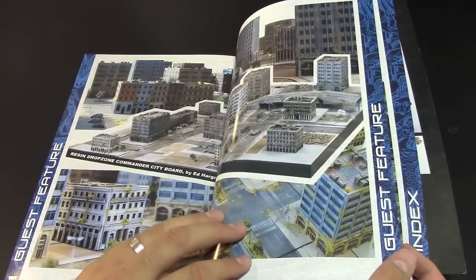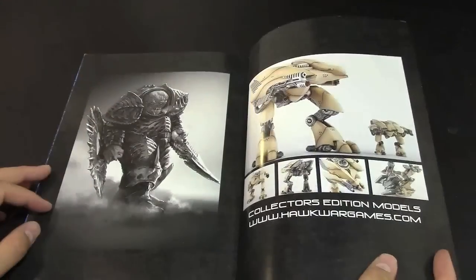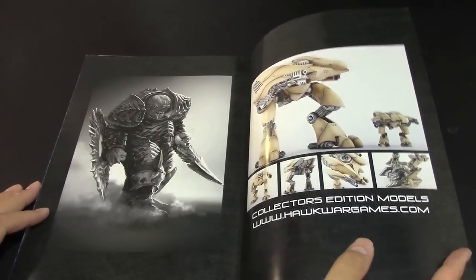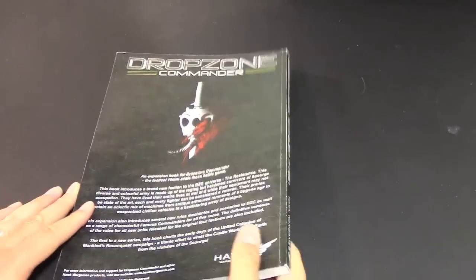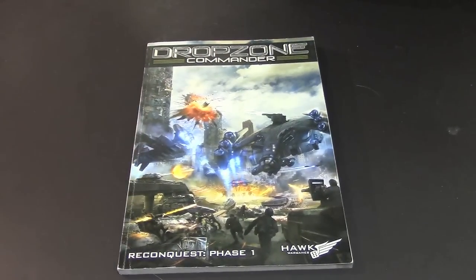That's pretty much it for this rundown. There are also guest featurettes, Dropzone city board content, and of course the index. There will be more stuff — check them out at hawkwargames.com. This is Adam here from Bulls; if you like what you're watching go ahead and throw us a like and subscribe. Have a good one!